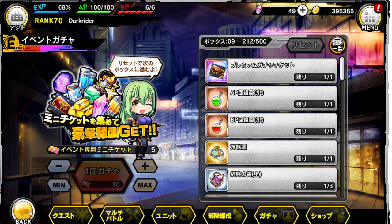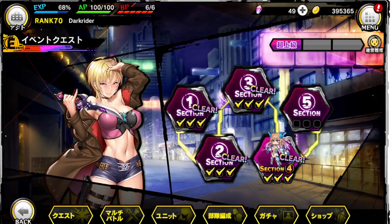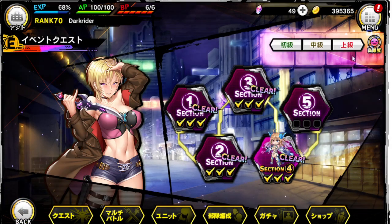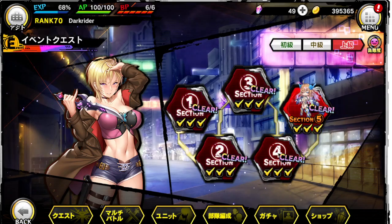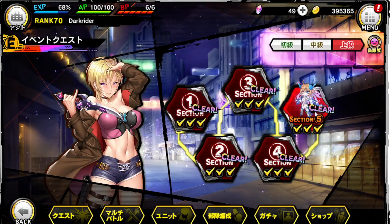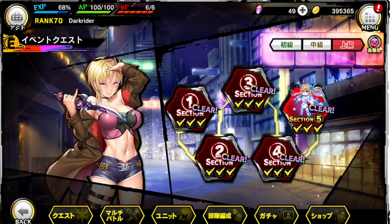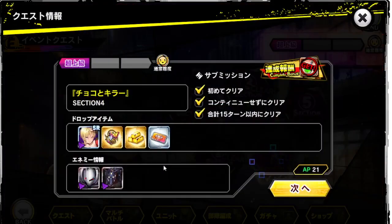And since I never explained how to play this event before, I'm going to do a quick explanation. So basically, it has 4 difficulties. Every stage gives you items related to the gacha event. And the more difficult it is, the more tickets you get.